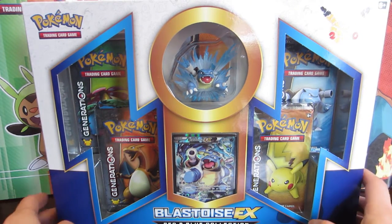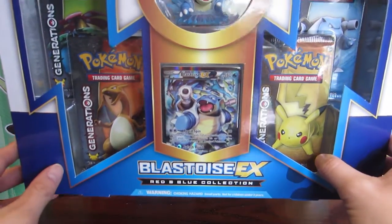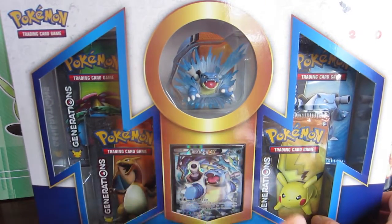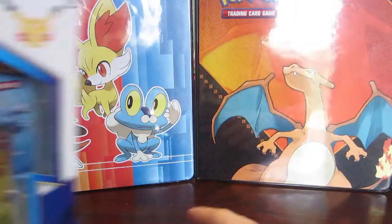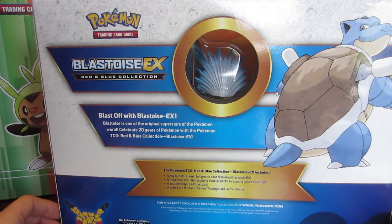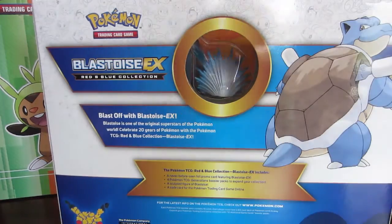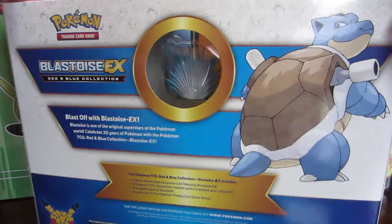Professor Panko here, and today we're going to open a Blastoise EX Red and Blue collection box. We have our beautiful Blastoise figure, our beautiful Blastoise EX promo card, and of course our four Generations packs. If we check out the back you can see the back of the figurine — it's blast off with Blastoise EX. Blastoise is one of the original superstars of the Pokemon world and Panko's personal starter. Celebrate 20 years of Pokemon with the Pokemon TCG Red and Blue Collection Blastoise EX. Alright, let's get this open.